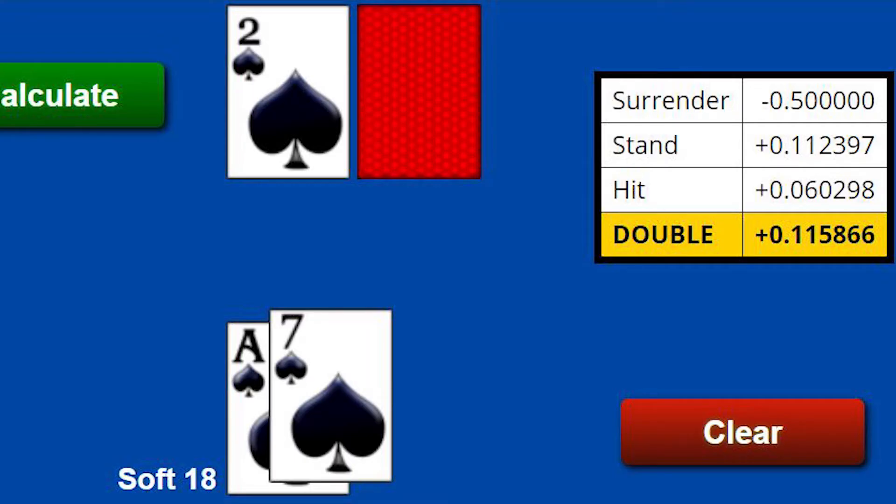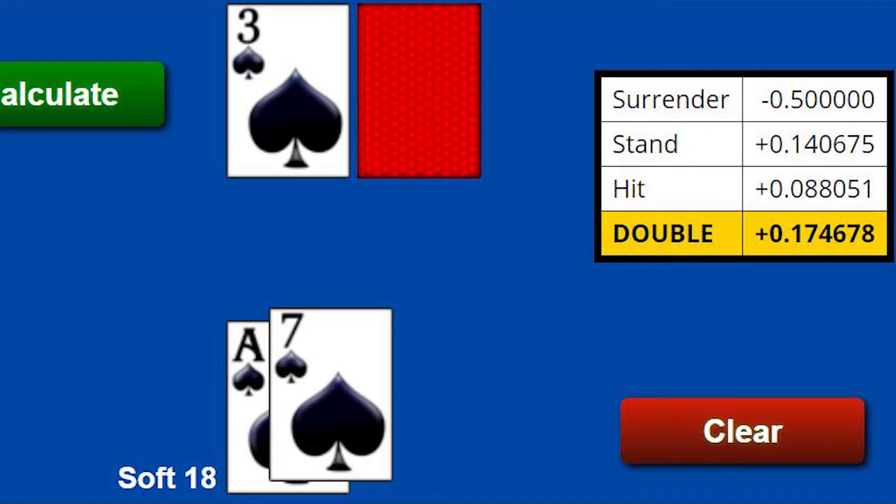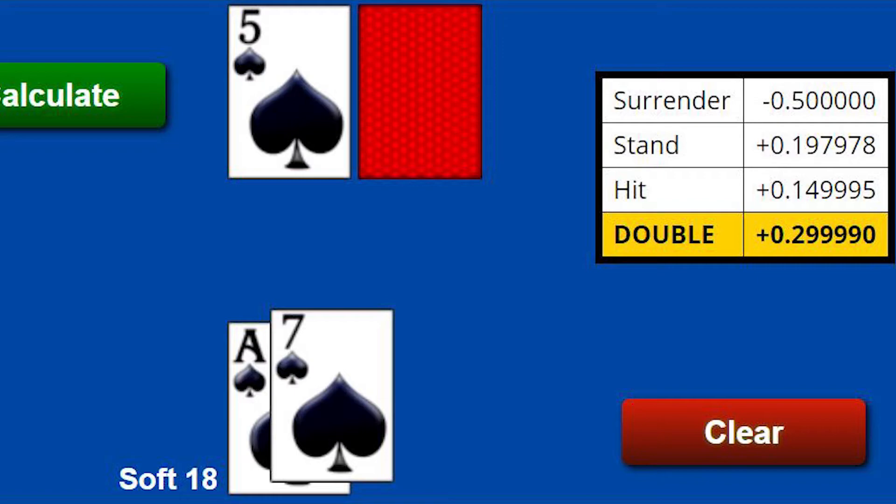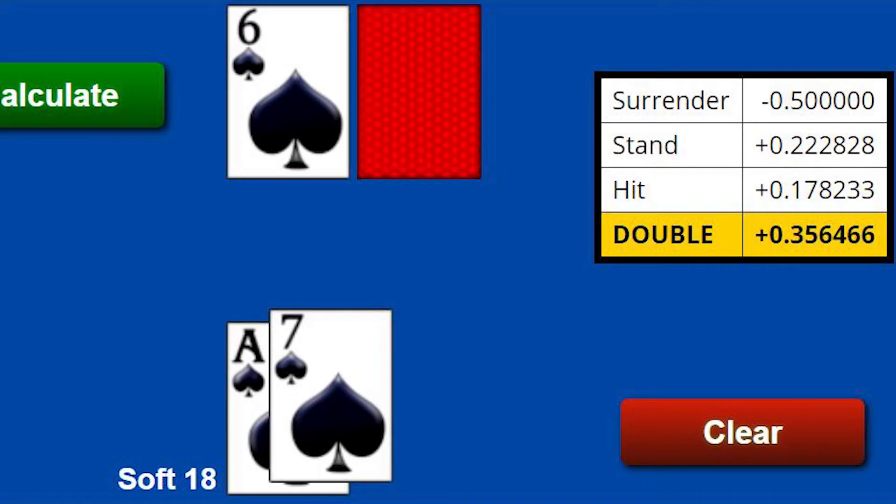Against a two, it's just a third of a percentage difference — about 11.6% winning if you double versus 11.2% if you stand. Against a three, it's almost a 3.5% difference: 14% if you stand versus 17.5% if you double. Against a four, that's a 7% difference in how much money you'll win. Against a five, we're talking 10% plus — you'll win 30% on average when you double versus less than 20% if you stand. And against a six, you're costing yourself almost 13.5% of your bet in the long run if you stand on those soft 18s.